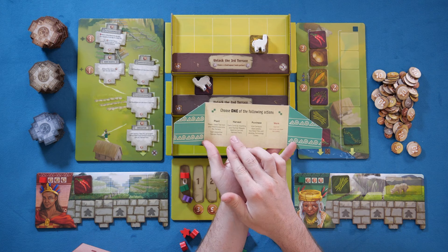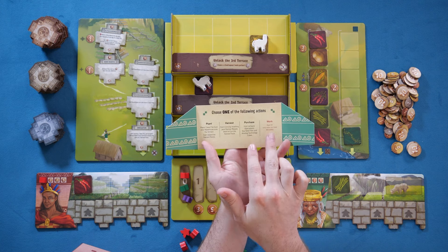This is put out by IceMakes and Northstar Games. Every single turn in the game, you're going to be doing one of four different things, all handily printed on your player board — and honestly, one of those things you should probably try to avoid doing most of the game. Let's go through the four basic actions: plant, harvest, purchase, and work.